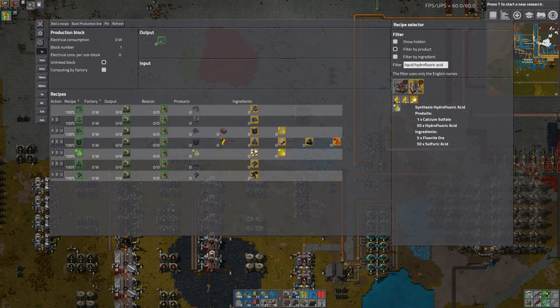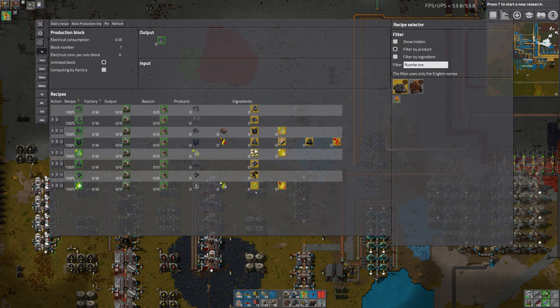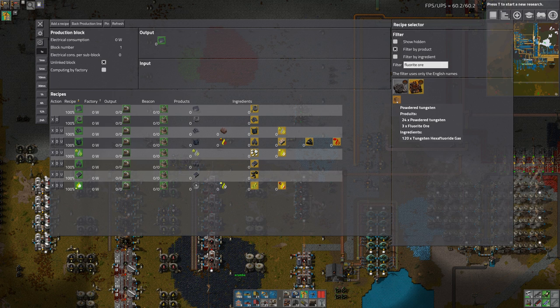That's one of the things I do plan on doing — we've got quite a bit of acid gas available. Looking at the Fluorite Ore synthesis thing: Sulfuric Acid we've got. How do I get Fluorite Ore? Crystallizing Uranium and Fluorite, or making powdered Tungsten — that'll give us Fluorite Ore, but we need Tungsten Hexafluoride Gas, which also requires Fluorite Ore to make.